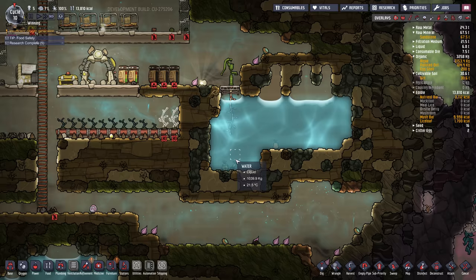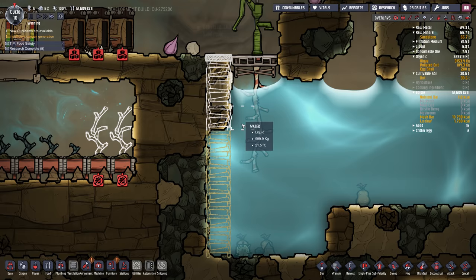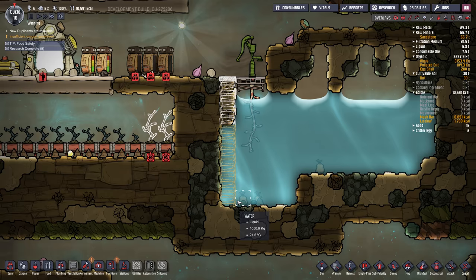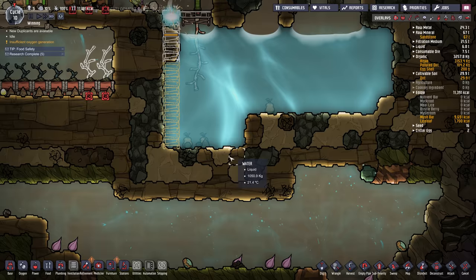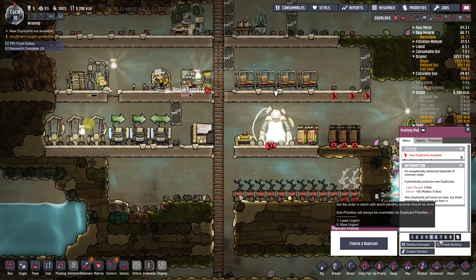This water level is slowly going down as we use it, so we'll probably have to deconstruct this pitcher pump. I'm going to build a ladder down here to the bottom of the water. They're going to go in there and get wet, which they don't like, so you don't want them in here too much. I'm just getting prepared so we can move the pump down later on. Keep three tiles of wall around your water just in case — otherwise it might break open and cause a flood. We have another duplicate ready but I'm going to stick with five duplicants.